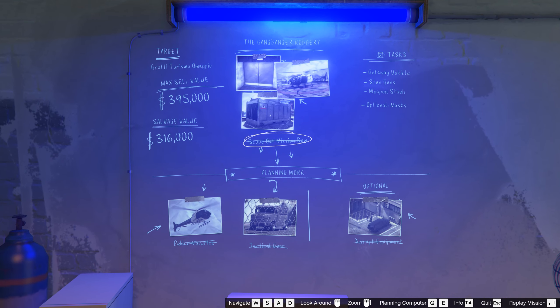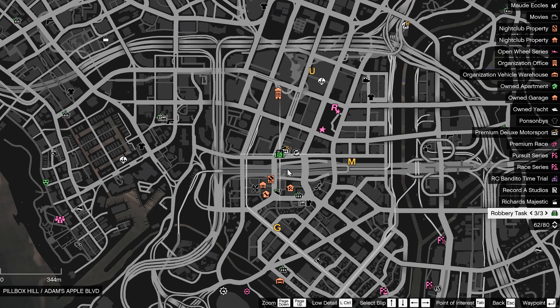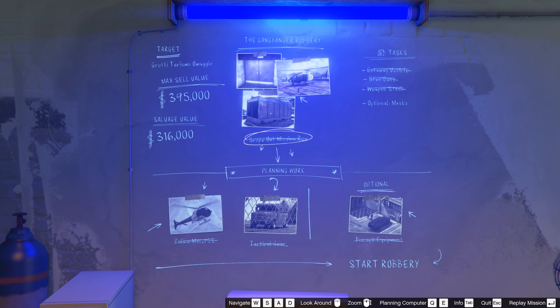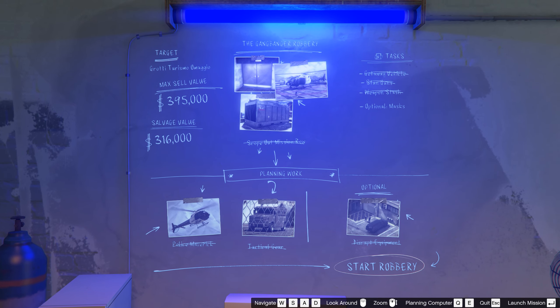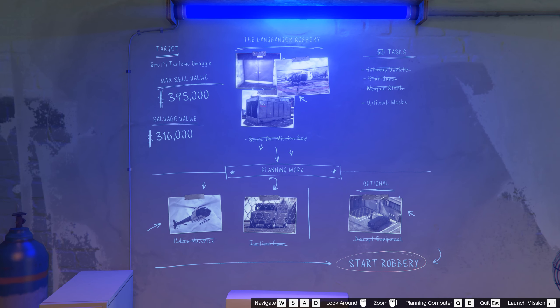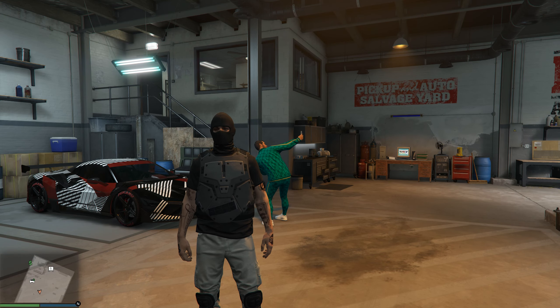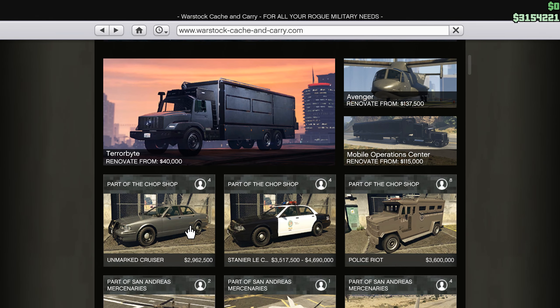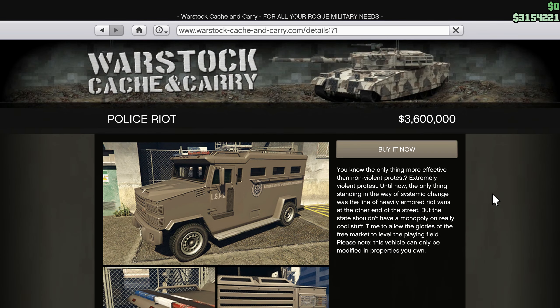Other missions are very easy to complete. The final preparation task is the three tasks on the map, which are marked with a green icon. After completing the preparation, you will be able to start the mission to steal the Grotti Turismo Omaggio. After delivering the stolen vehicle to your salvage yard's warehouse, you will unlock the trade prices for the unmarked cruiser and police riot car.